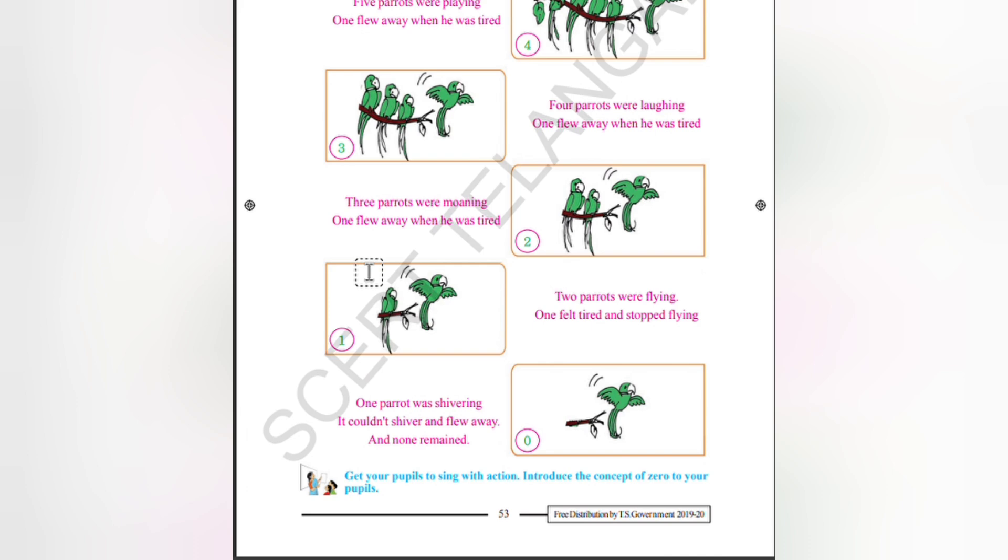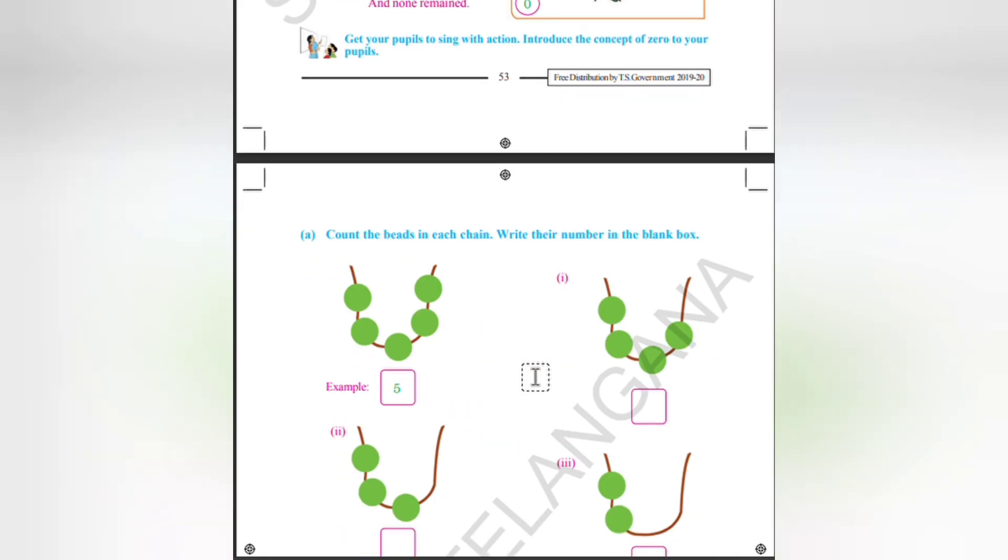They are chatting, and at that time one felt tired so it flew away. Two parrots were flying; one felt tired and stopped flying. The remaining parrots were shivering — it couldn't fly. Finally only one parrot found it was shivering, so it flew away. No one remained.